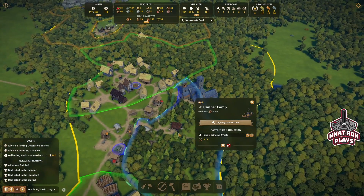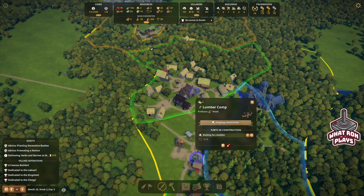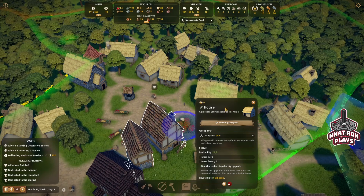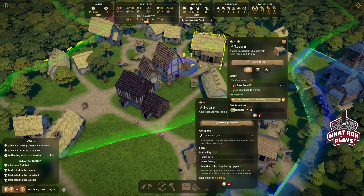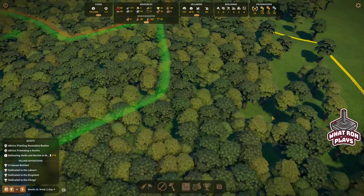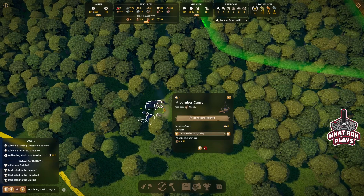No access to food — they all have access to food. We've got all kinds of things saying no access to stuff. Nothing to report, it's just a house. Unless it was talking about the tavern — but they've got brew in there, so they're alright. How are we doing on that lumber camp? Somebody get to work on that thing. Shouldn't take too long to build, it's pretty simple.